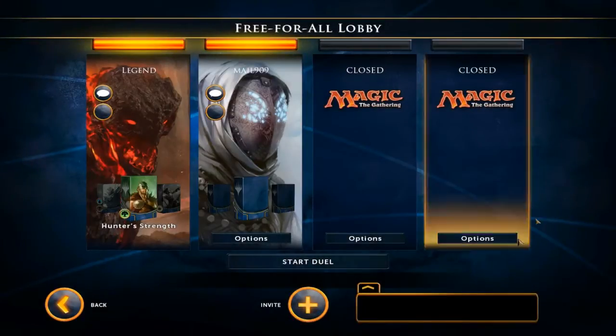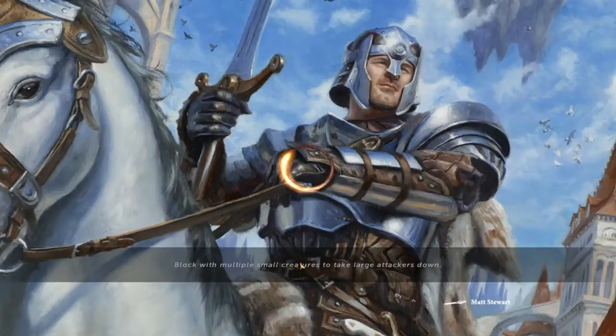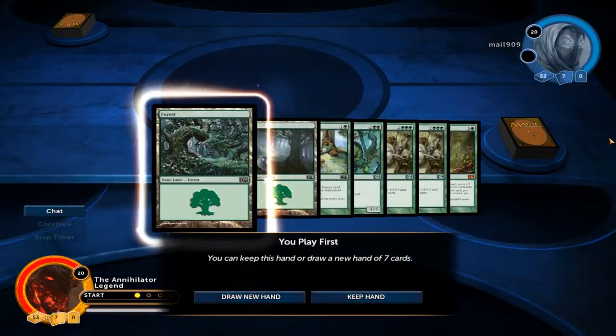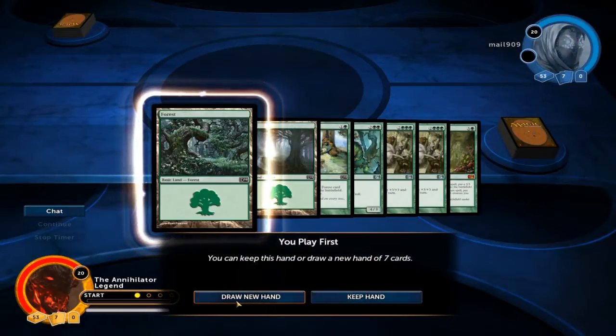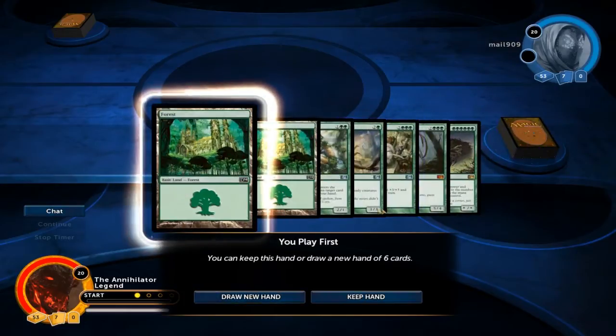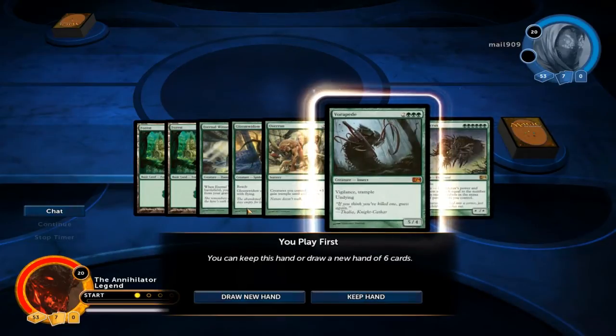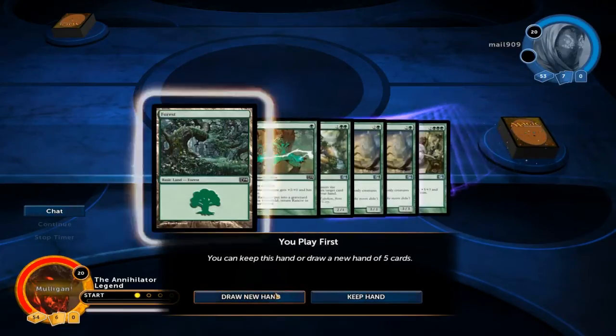Hello everyone and welcome to another gameplay. Today we are playing Hunter Strength, the mono-green beast deck. I'm gonna ship this — that's an expensive hand. We're on the play, I think we have to mulligan.